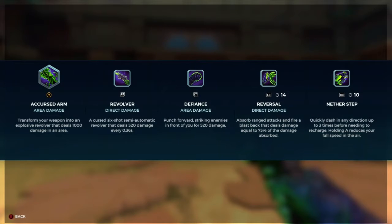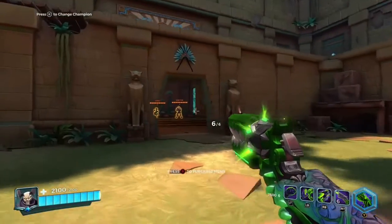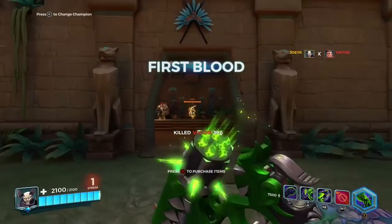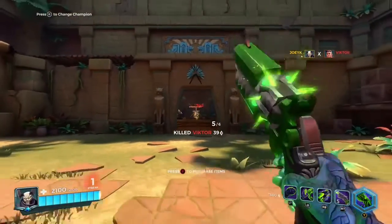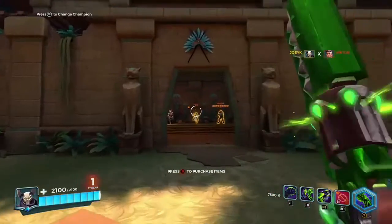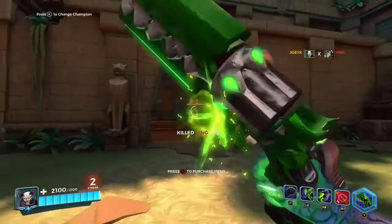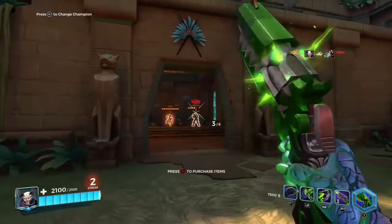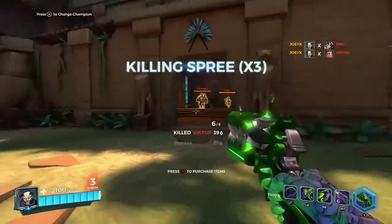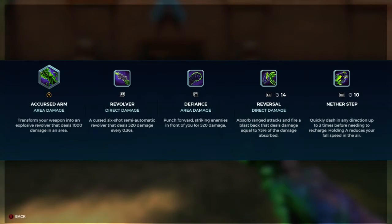So let's do his first ability: Revolver. That's his main attack, has six shots. Does pretty good damage from up close and from far. Does pretty good headshot damage too. As you can see here, how far away I am, it's still doing decent damage. And you can choose a talent so it's automatic.